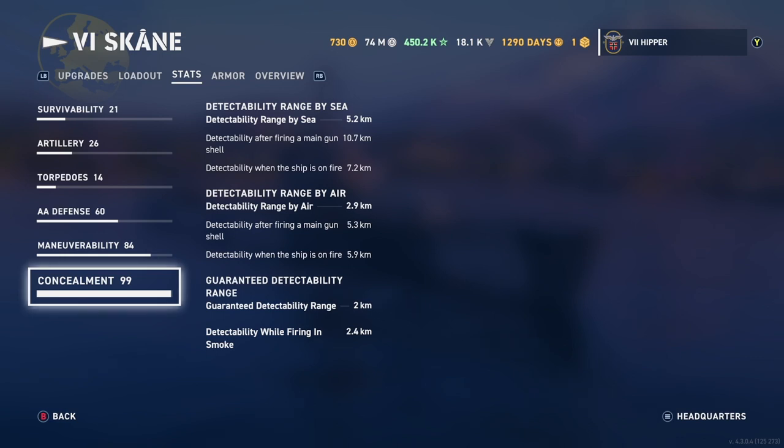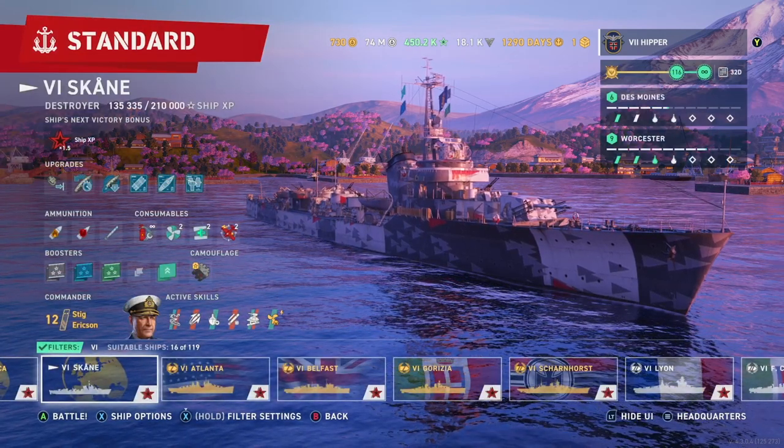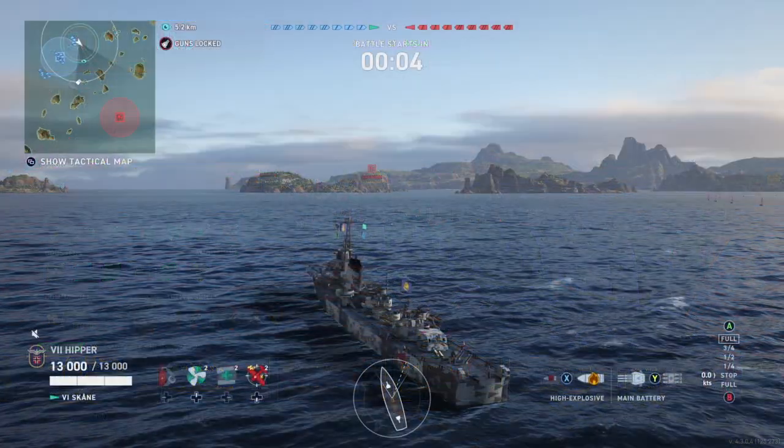So 12-kilometer, 80-knot torps at tier 6 — pretty good. 5.2 concealment: not terrible, not fantastic, but very reasonable. I think it's fair.